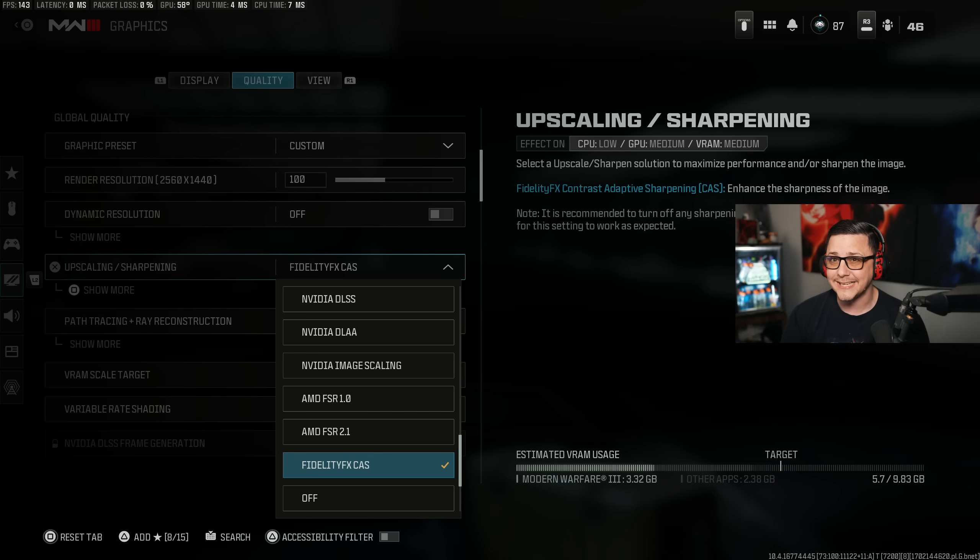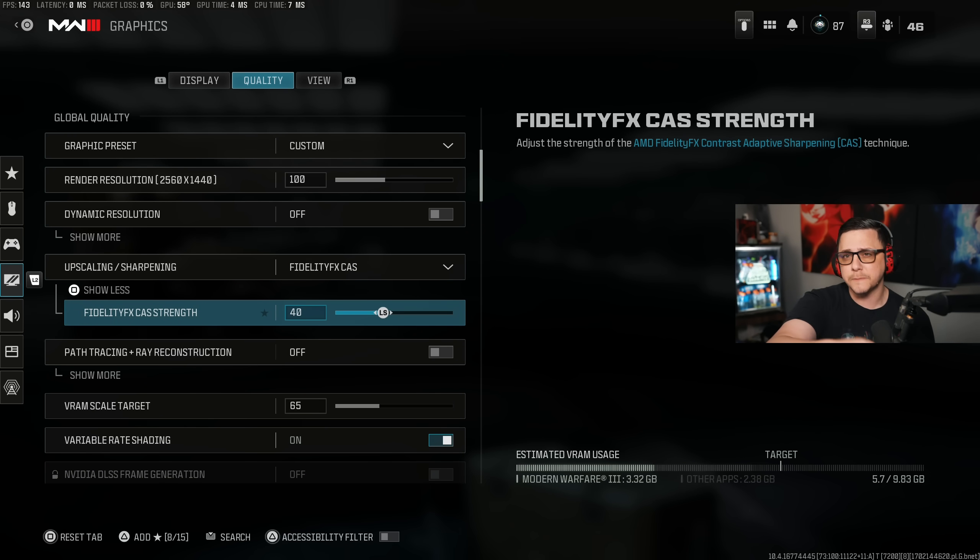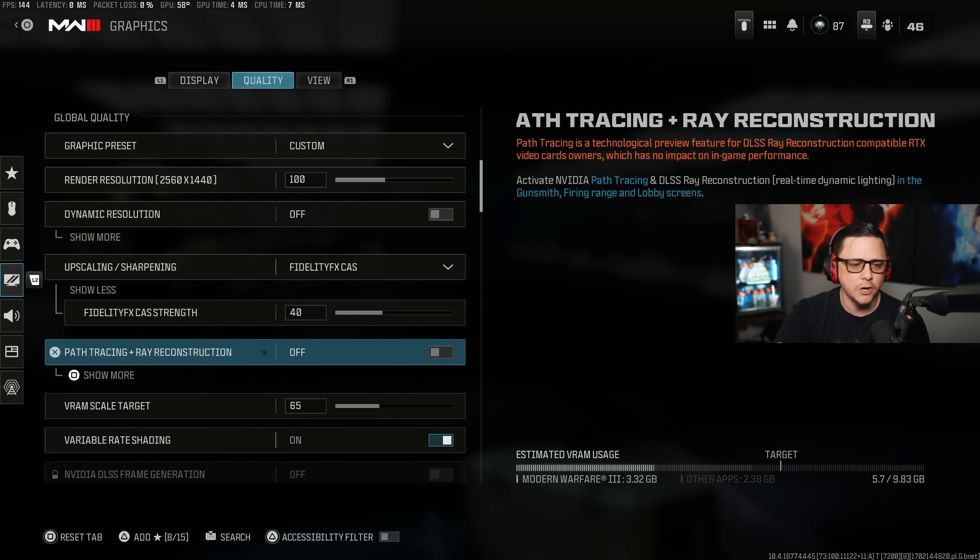FidelityFX CAS helps with a little bit of sharpness, doesn't have an extreme impact on frames, and makes your game look way better. You can set it between 40 and about 90. For me personally, when you push it too high the sharpness becomes unpleasant, so I generally keep it between 40 and 60. Ray tracing path reconstruction I have off.